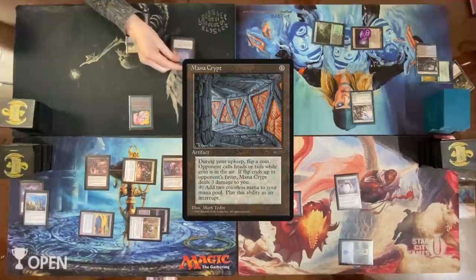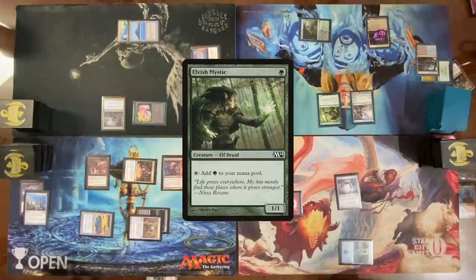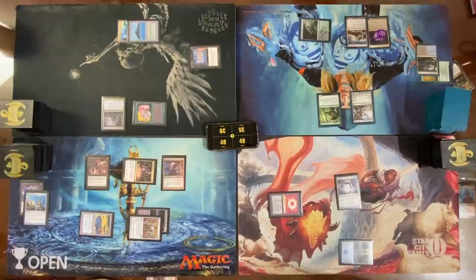Pay to cast my Commander — a Dark Elf. Move to combat — swing at you with a 1/1. Taking one, draw a card, pass turn. Elvish Mystic, land for turn. Wait, you can only do that at sorcery speed. Oh yeah, sorry — I will level up. I'll still pass.